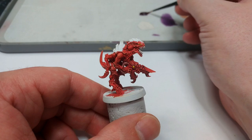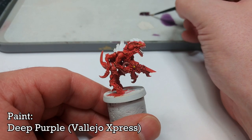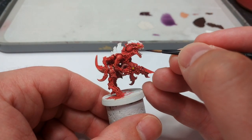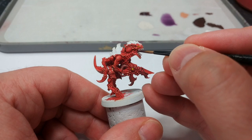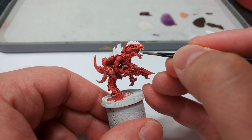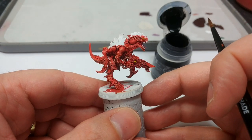Now it's time to paint in his tongue. What I've got here is Deep Purple from the Vallejo Express range, which is very similar to Contrast. I'm using this because I don't have Leviathan Purple with me, and honestly I quite like the Express range. Now at last, with all of that done, it's time to turn our attention to the carapace.